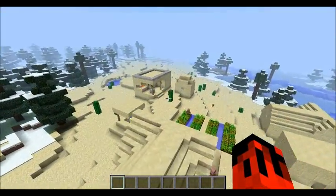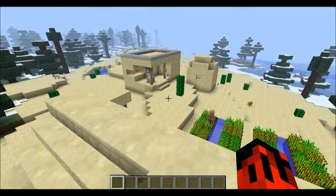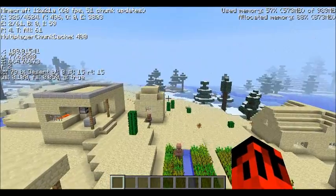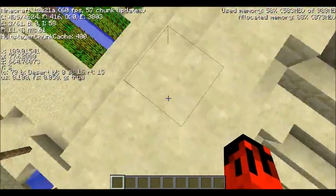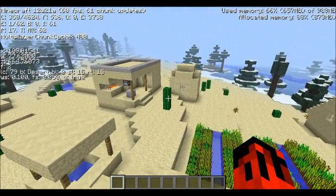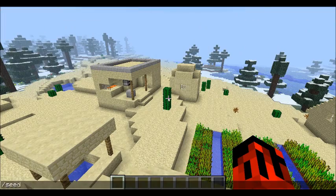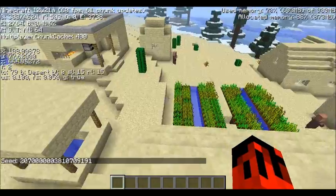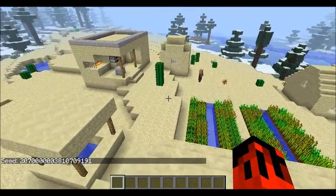I also noticed regarding the /seed command - since they added /seed, they removed the seed display from your F3 menu. It used to say 'seed' with the number in the top left corner under F3, but they took that out and replaced it with the /seed command. You'll need the snapshot for that to work.